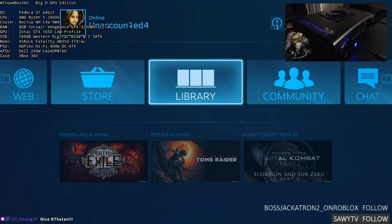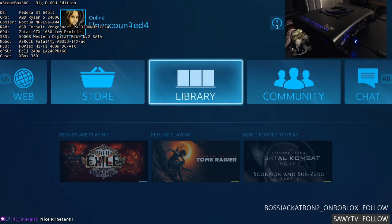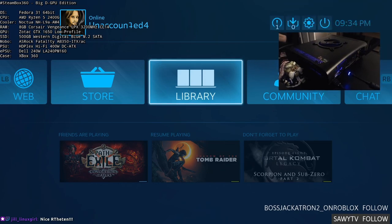I called it the Big D — as in Dedicated GPU Edition. It's running Fedora 31, 64-bit. I need to turn on the Steam Controller too, because it does have a Steam Controller receiver built in. Go figure.